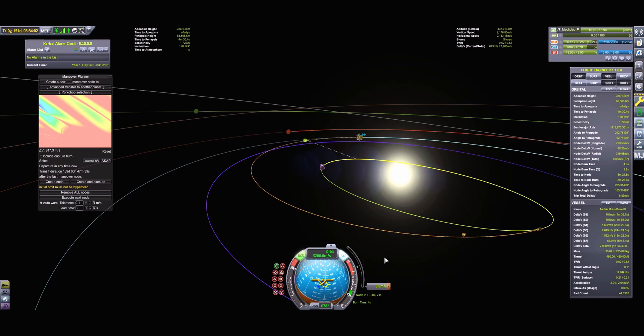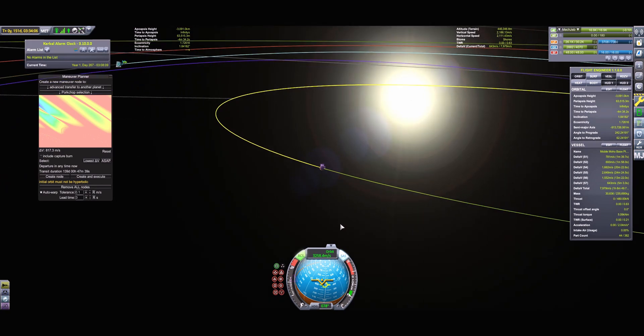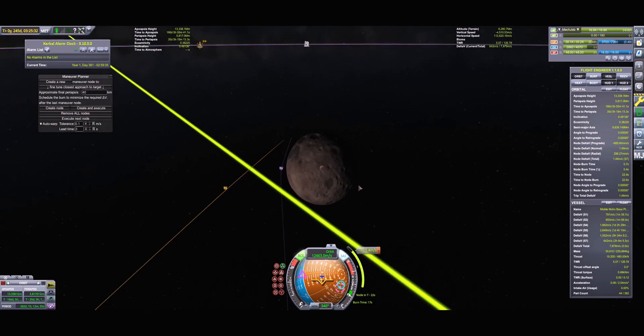The reason for these inconsistencies is because of Moho's inclined and eccentric orbit around the sun, which can alter the transfer's efficiency depending on where Moho is in its orbit. Even with the transfer burn complete, we still haven't even started the most difficult part of getting to Moho.